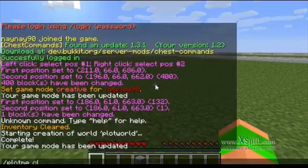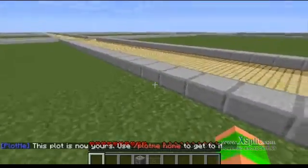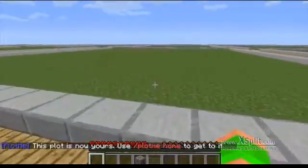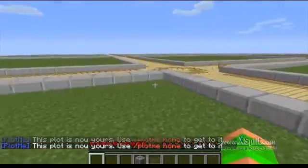So I have decided I like this plot so I just type in plotme claim and now this is my plot. I can do this with another plot if I would like as well. Just claim it.